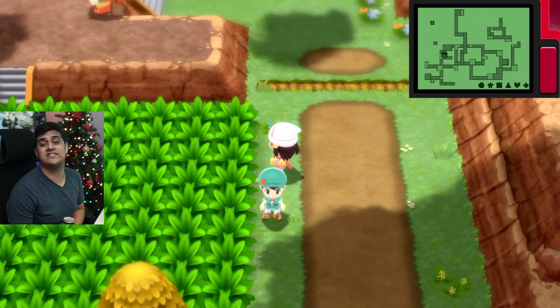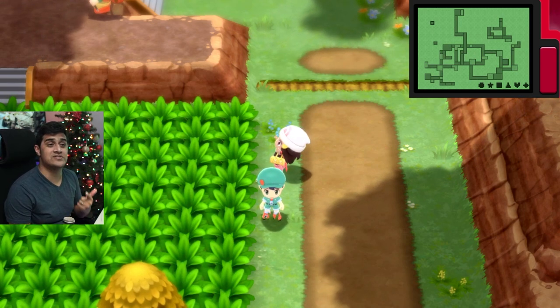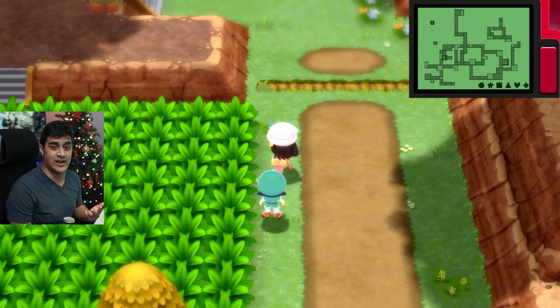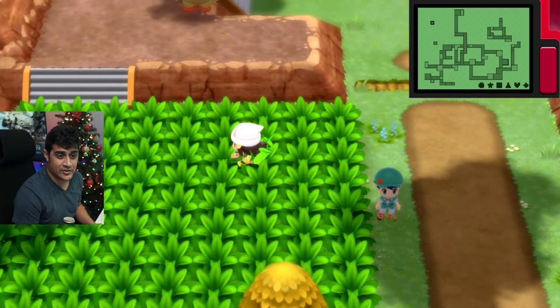There is basically one strategy that is the safest thing to do. One: save your game before walking into the patch of grass. Two: use Quick Balls every single time on the first turn. Three: if you happen to fail, just reset the game and rinse and repeat until you get it. Please turn off your autosave when encountering this Pokemon, so it doesn't reset and travel all over the map.